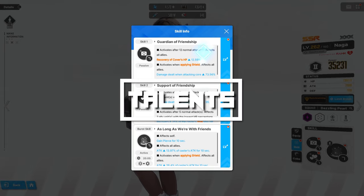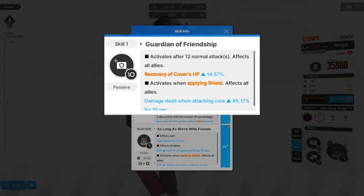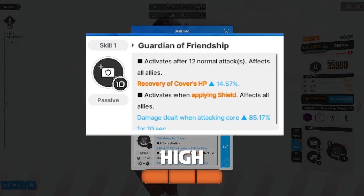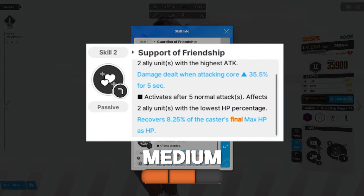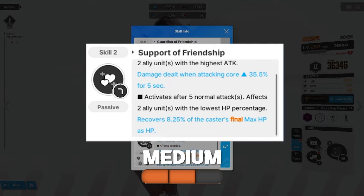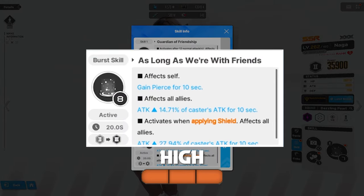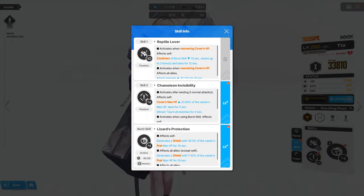Before we talk about teams and downsides, we'll discuss talent leveling priorities. As per usual, I will be using 3 tiers of priority. Let's start with Naga. Skill 1 gets high priority — core damage is one of her specialties, and this one gives more than skill 2. Skill 2 will get medium priority. While you still get some core damage, it's not as much. The healing is also nice; it will trigger every 5 shots, though you will need some gear investment. The burst gets high priority — it's an attack up, and it's a big bonus if you pair her with Tia. The pierce effect doesn't really matter; it's a cute little addition.